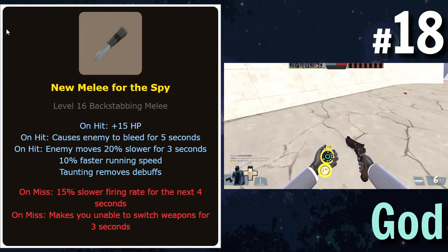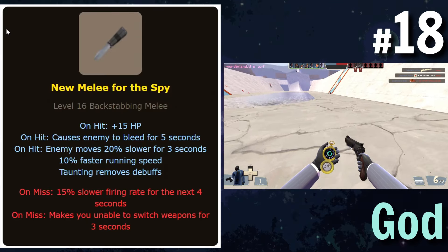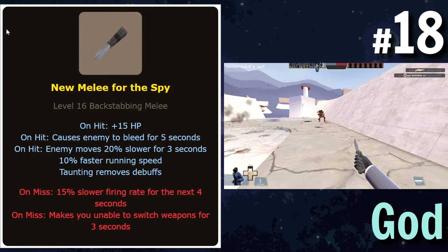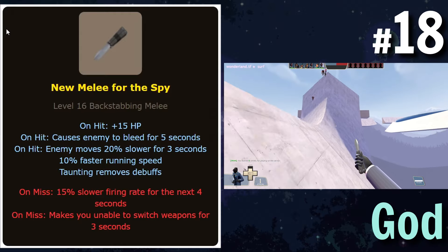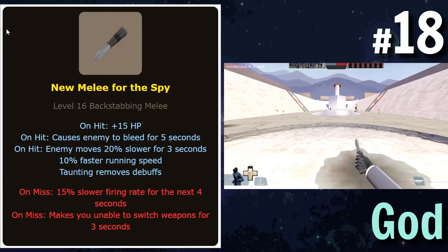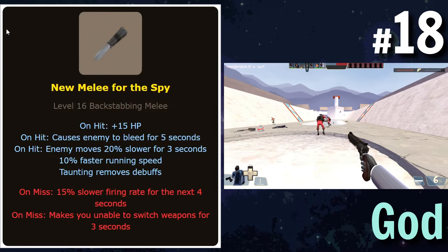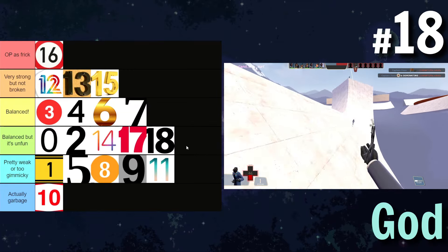A new melee for the Spy — on hit plus 15 HP, causes bleed, enemy moves 20% slower, you're slightly faster, and taunting removes debuffs, although that's a really long taunt so just suffer the debuffs. On miss, 15% slower firing speed and can't switch weapons. Here's the thing about the on-hit stuff: the only one that matters is plus 15 HP, because you should be going for backstabs — that's kind of the point of the knife. This is just a low-tier Kunai because you get HP but you don't sacrifice any to begin with. Balanced but unfun again.